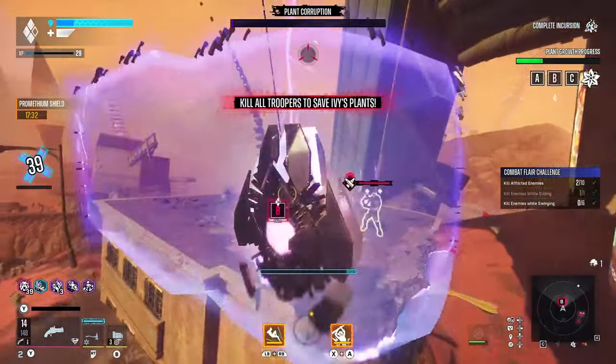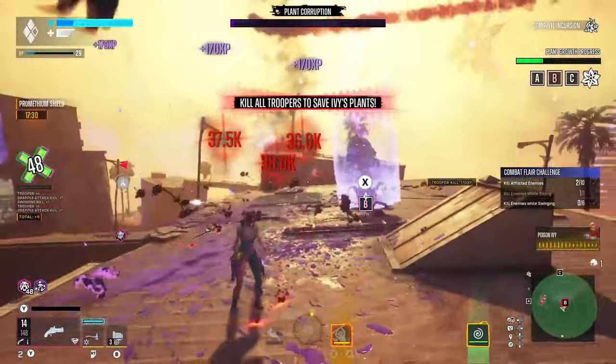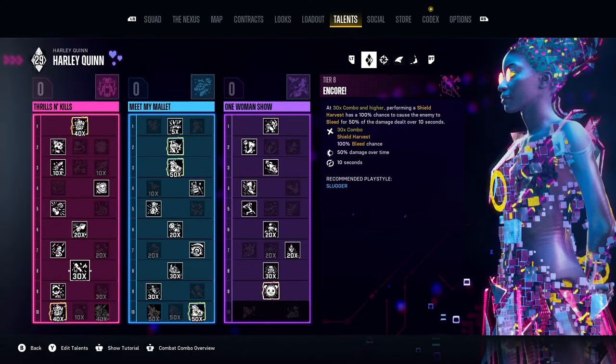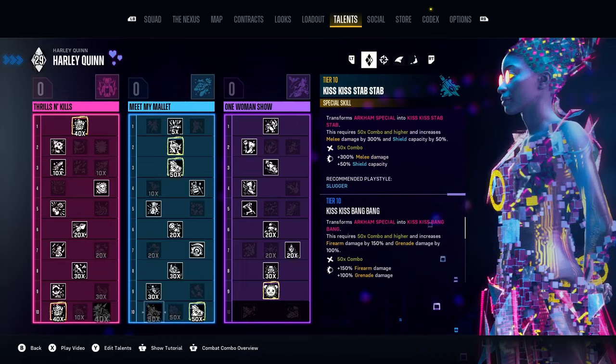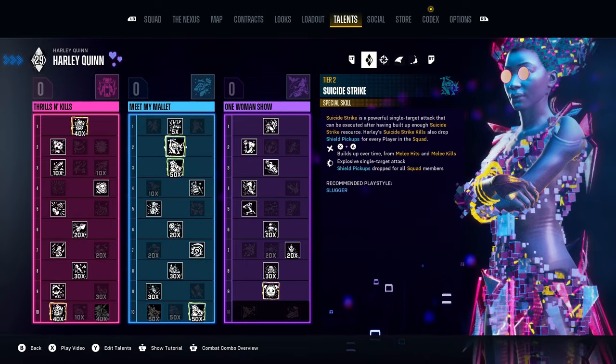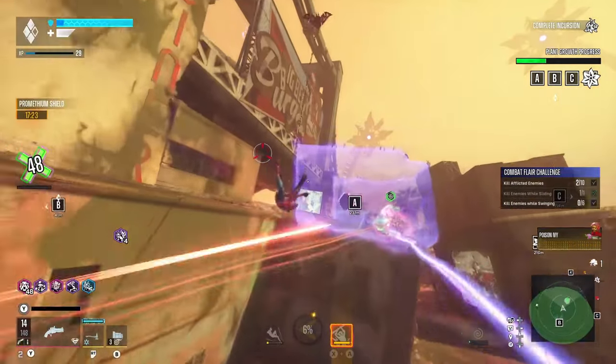If like me you probably have a main character in Suicide Squad, and once you reach the end of the main campaign it's likely that you'll have that main character up to the mid to late 20s level-wise, which is going to open you up to all of your skill tree talents and unlock the true potential of that character's ability in combat.